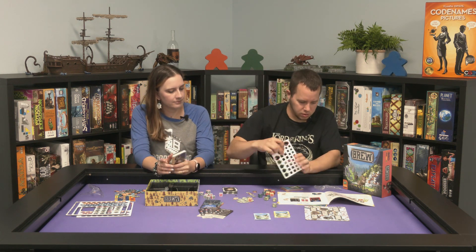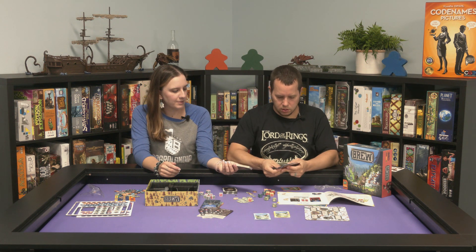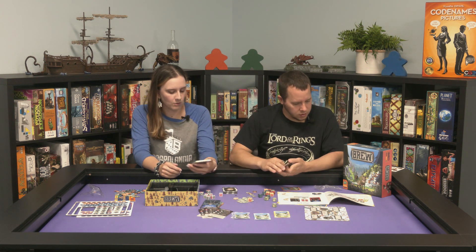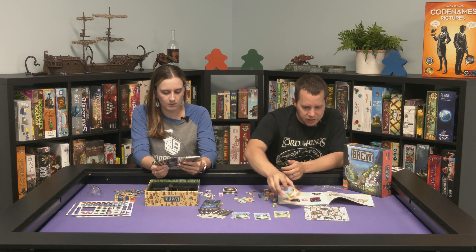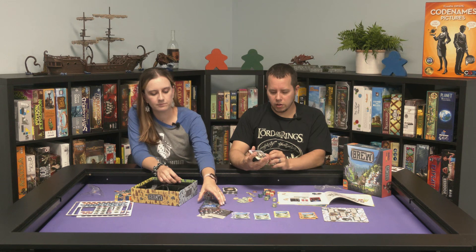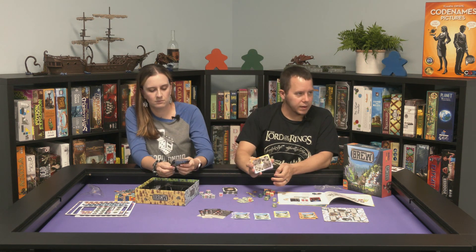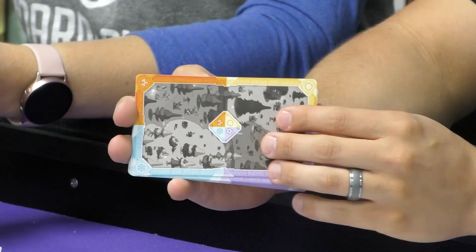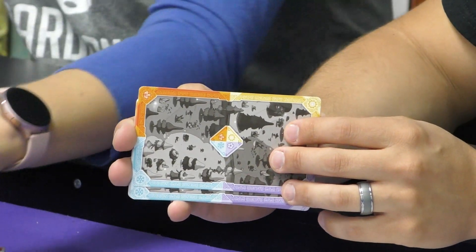That's kind of cool — the same animals just look different depending on what season they're in. These other cards match the dice symbols and are the forest deck. They're all a little different and tableau style. The back of one has four seasons on it.